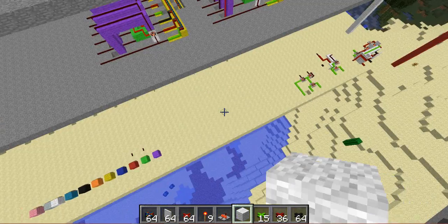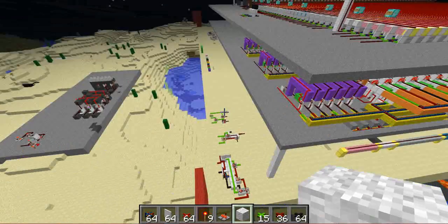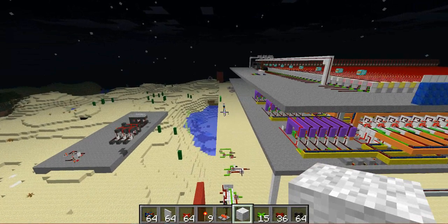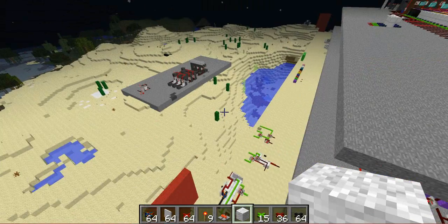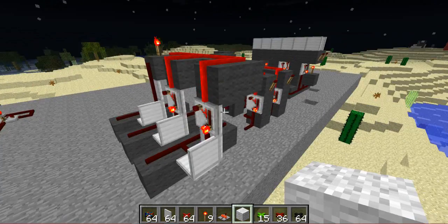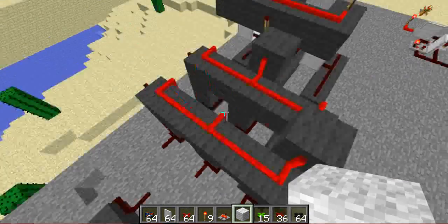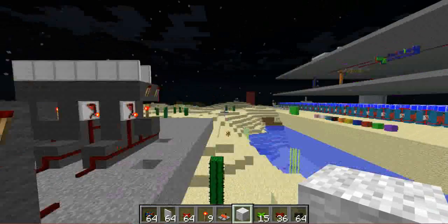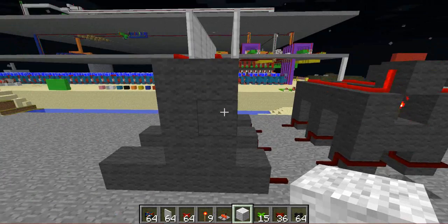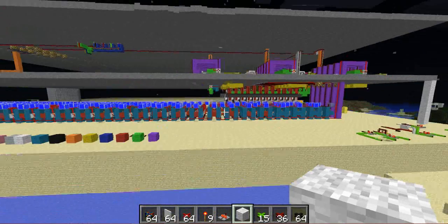Just in case you're wondering, these red things here — I just put them there so I could stand at the control panel and make sure the chunks on the computer didn't unload on far render distance. The decoder designs I had: the first design was really not compact at all. The second design was quite compact — that's used on that decoder there. And the last design, which is being used on the ALU, is this one. It can be put right next to each other, each line.